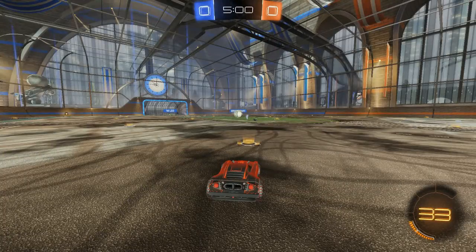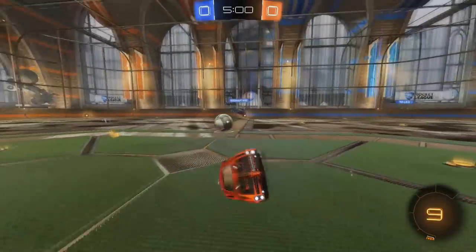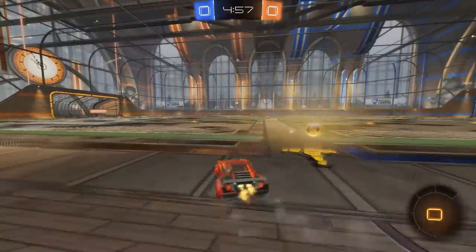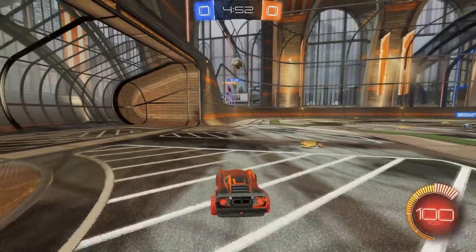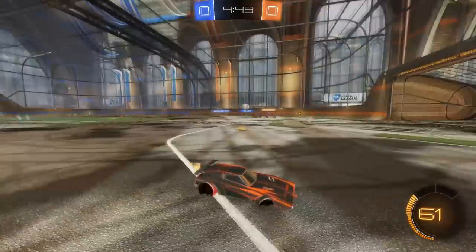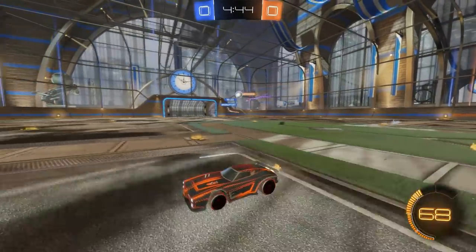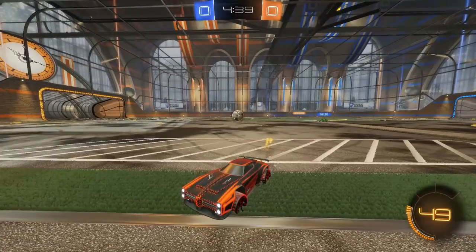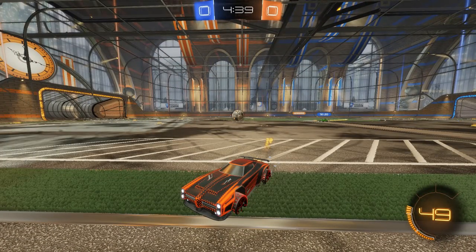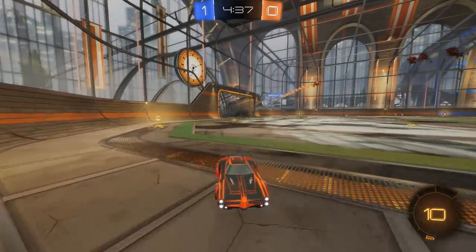We're getting started with a Diamond 2/Diamond 3 player in 2v2s. He's looking to see what he can do to get to Champ. He gets an okay kickoff, kind of misses boost which slows him down a bit. The pass is a little high — he wasn't in terrible position, but he could have been better. They double commit, he should be on this. He flipped away from the ball instead of toward it or hitting it at all — more of a mechanical mistake.